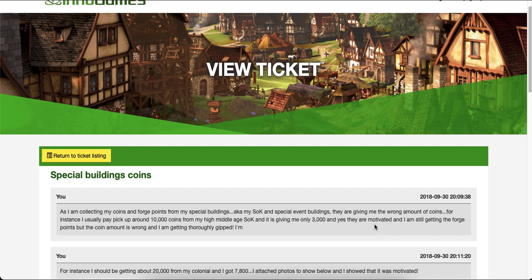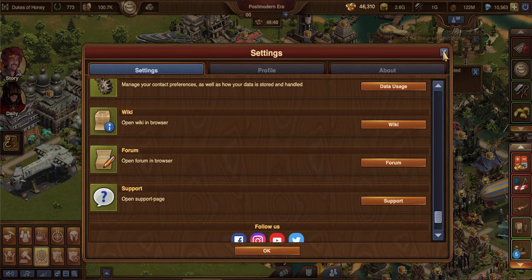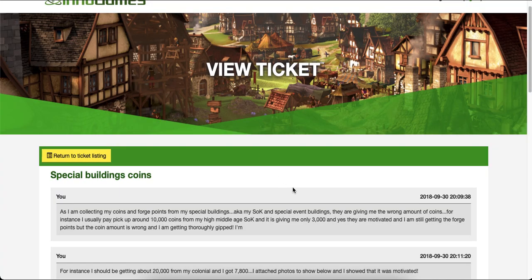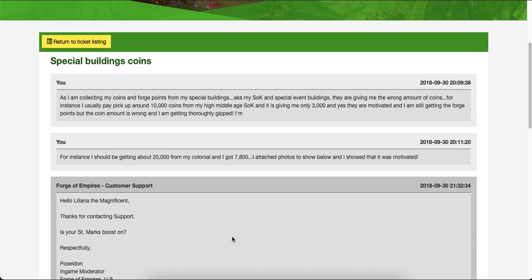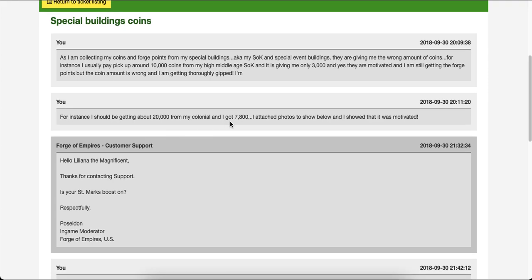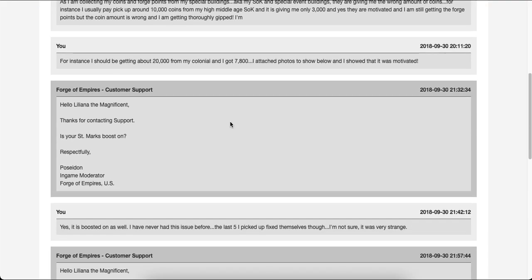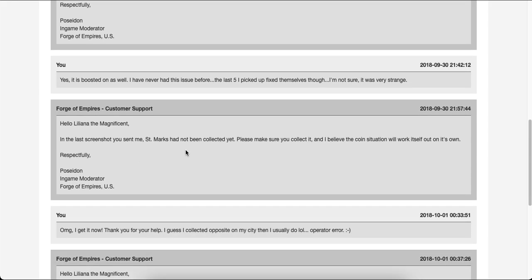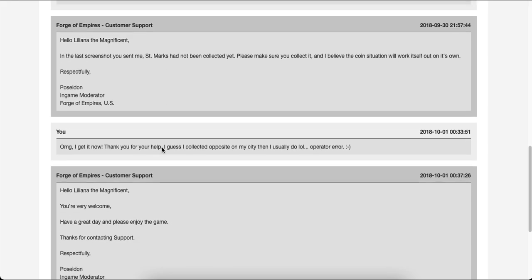And yes, they are motivated. When these buildings have those little stars on them, it means they're motivated or polished. I'm still getting the forge points, but the coin amount is wrong. I'm getting about 20,000 from my Colonial Age building and I only got 7,800. It was a really big deal, so I submitted a screenshot, and they asked: do you have your St. Mark's boost on?